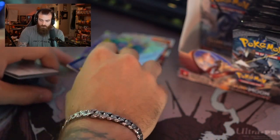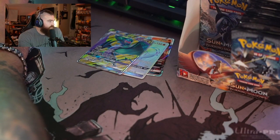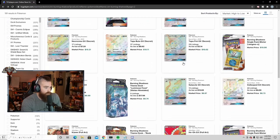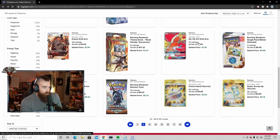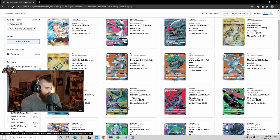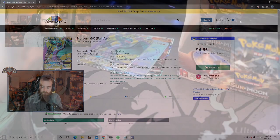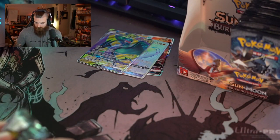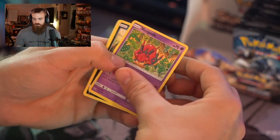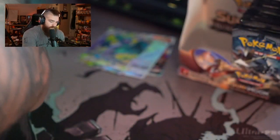Slowking and — nice, a Noivern GX! That's a sick looking card — I love the yellow background. Let's put it up here with the other ones so you all can see it. Let me check the price real quick on TCGPlayer. There it is — Noivern — about $4.65, near mint holo foil. Not bad. Nice set so far. I'm excited about all the cards we're pulling.